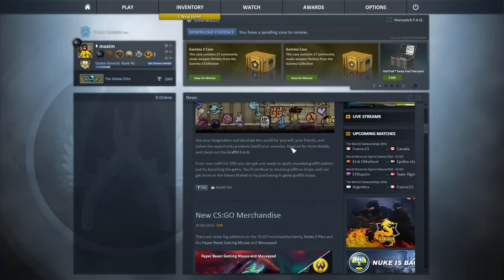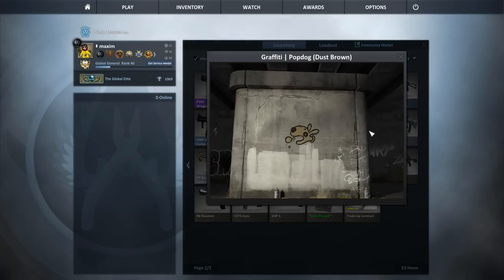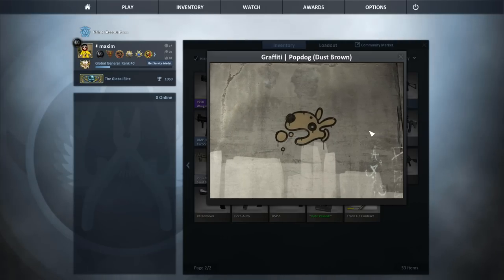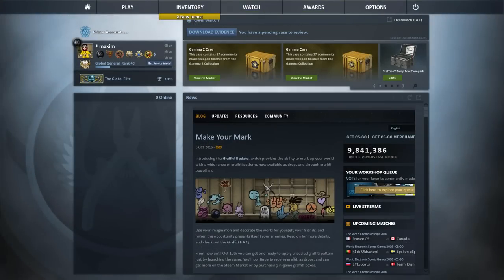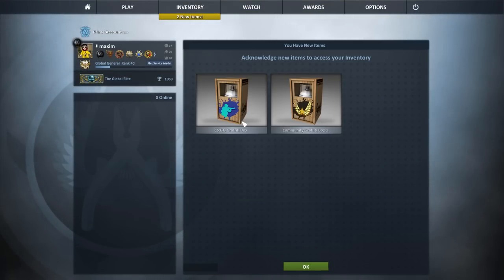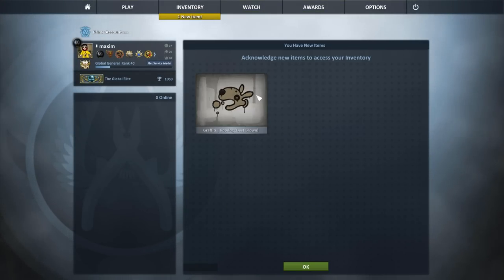So, let's jump into it. How do I get in-game graffiti? Players can get a chance to receive graffitis as a free weekly drop for ranking up. They can also be featured in the Steam market, and you can unbox them in a box — it's one of these. You can also get one from just launching the game, but you have to do it before October 10th.